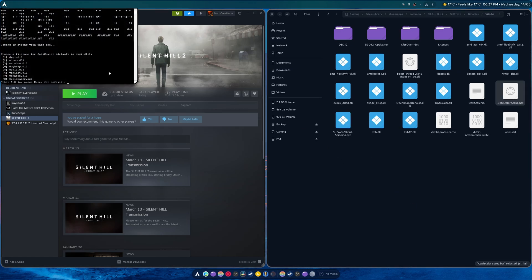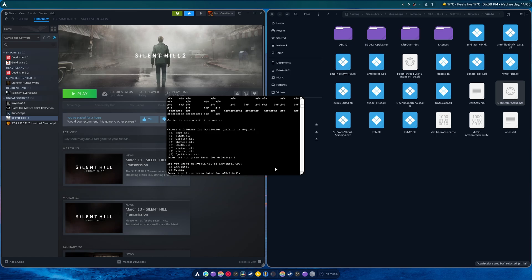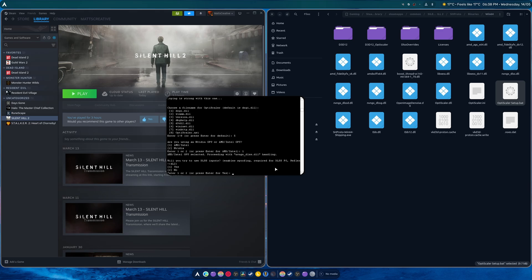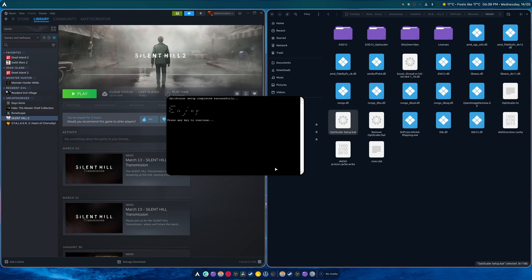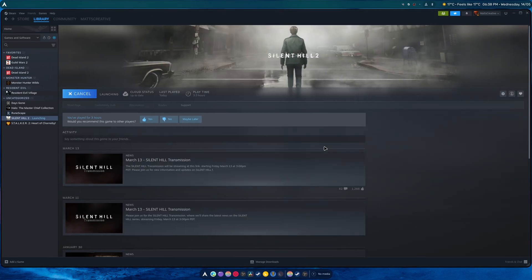We're going to right-click OptiScaler Setup dot bat to open it up. We're going to choose option five, then because this is FSR4 and we're on AMD 9070 XT, I'm going to choose one. Then we're going to choose one again for using DLSS spoofing. And there we go — that's the setup done.